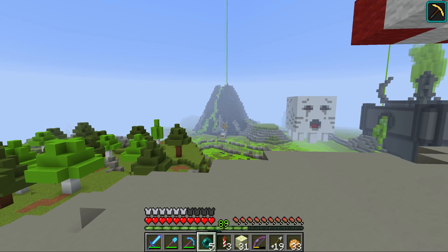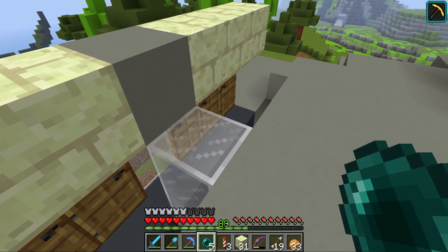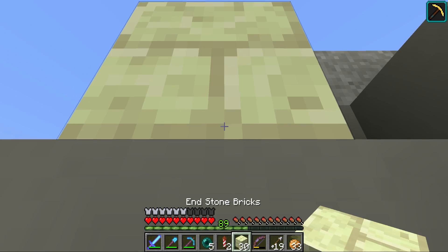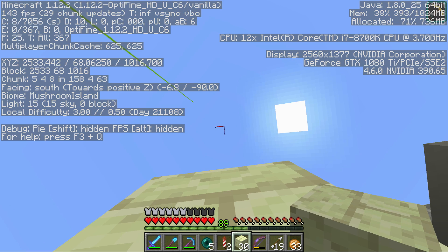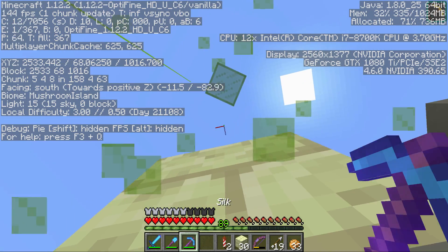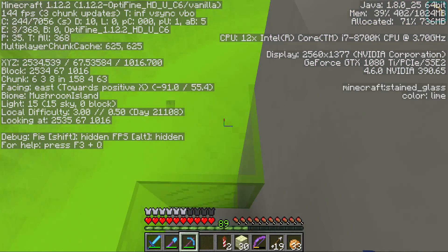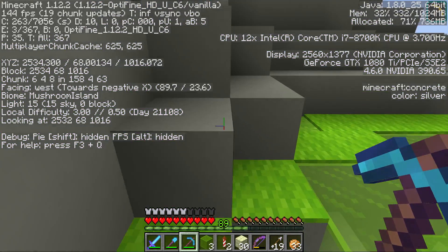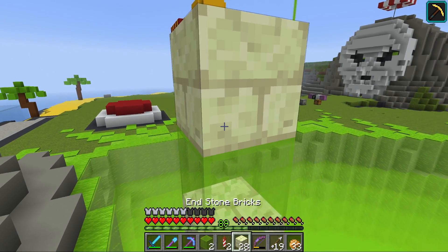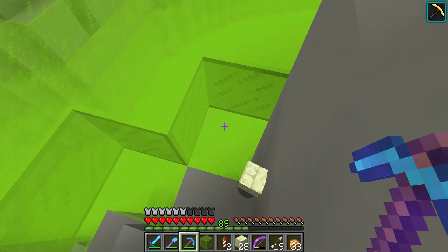That would leave us the option of putting it in the volcano. I think you can use stained glass there — let's test it. If I stand with an open sky it reads light 15 sky. I place stained glass and it's still 15. Add another block and it says 14. With air gaps between glass layers, it still gives us 15 sky — so we can hide it using the fog effect.